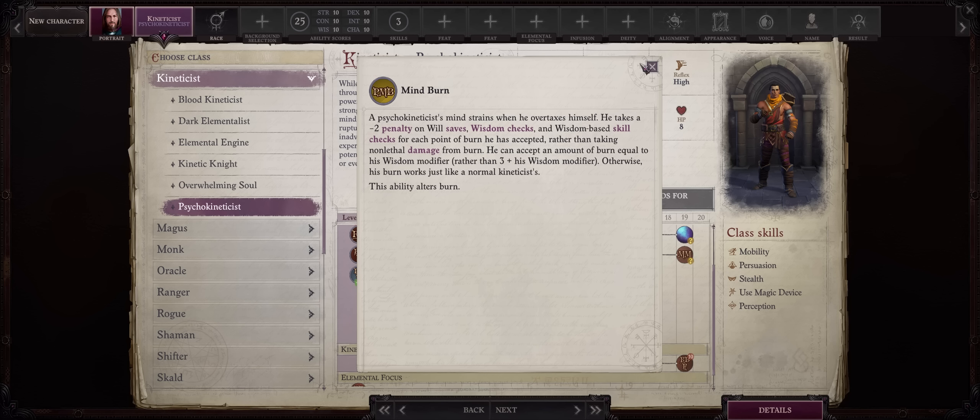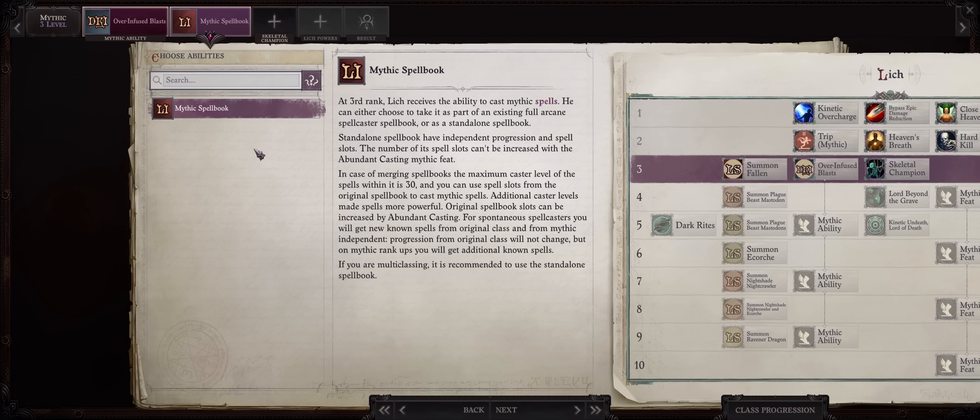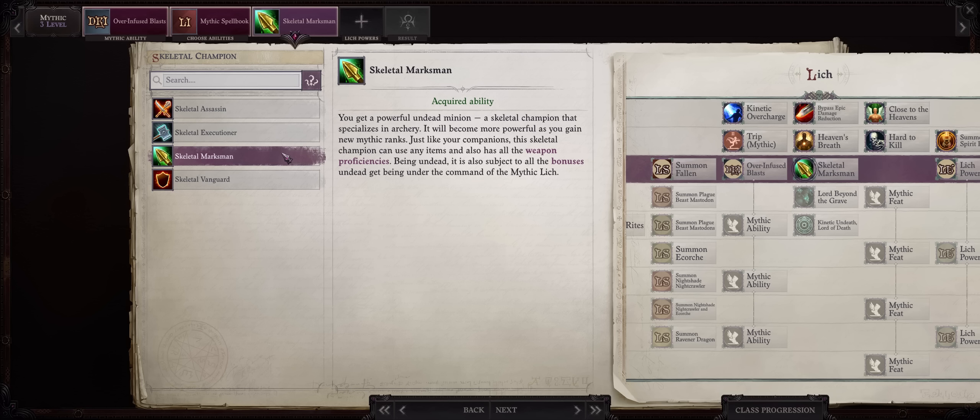And of course you don't have to play almost the entire game as an Overwhelming Soul or Psychokineticist. You can just start as a normal Kineticist — Constitution based — and later, before fully becoming a Lich at Mythic 9, just respec your character into one of these. At Mythic 3 you'll get your separate spellbook as Kineticists cannot merge with the Lich path. Still you'll have a lot of useful spells, many of which can be applied to your Kinetic Blade or your character for higher bonuses. I like going for the Skeletal Marksman, because it is a ranged ally, so you won't have to bother healing him much.